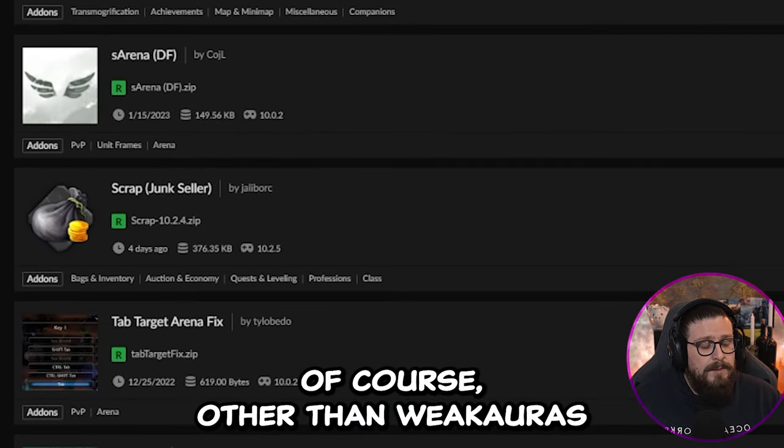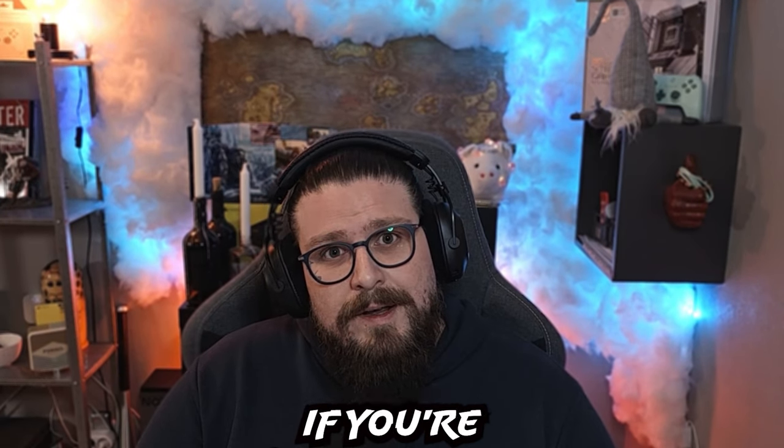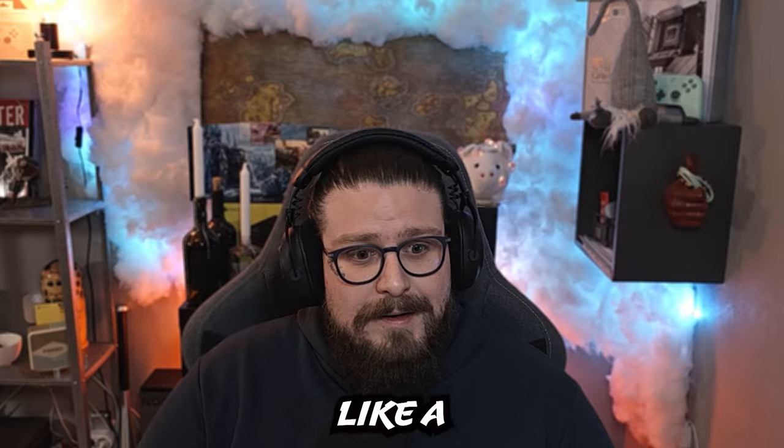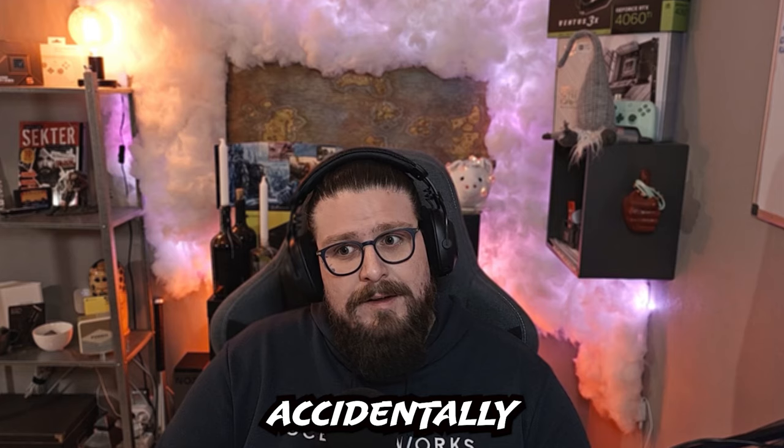Other than WeakAuras, I'm using an add-on called Tab Target Arena Fix. What this does is that when you press Tab to target — which I use a lot in arena especially when playing DPS — if you're playing against a Beast Mastery hunter or a Demo Lock, there'll be a million pets around you and pressing Tab would normally target the pets. This add-on makes Tab only target enemy players, not pets. That's basically all it does.